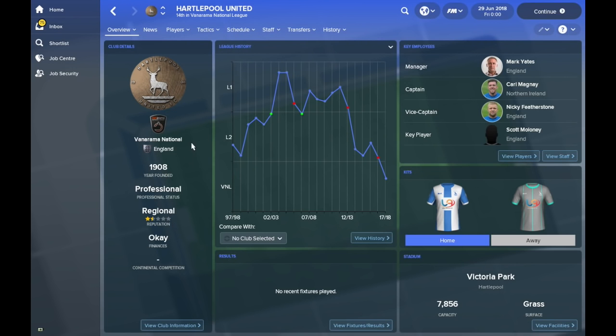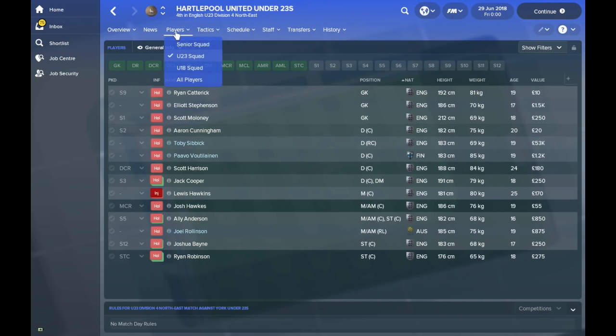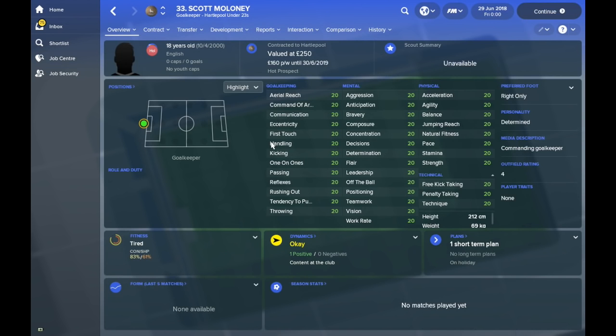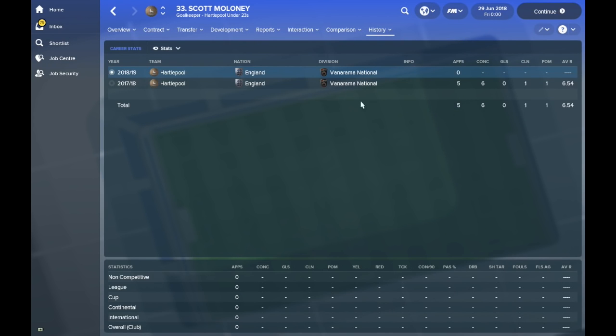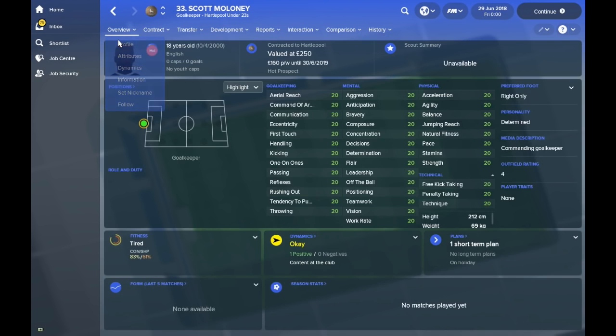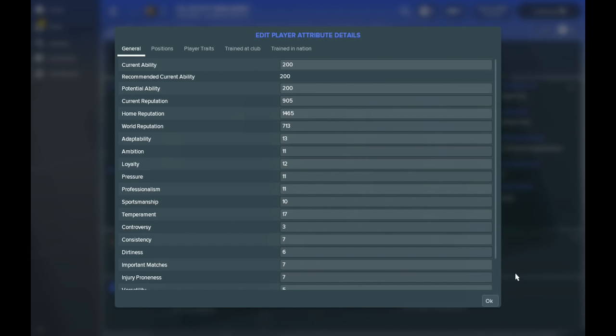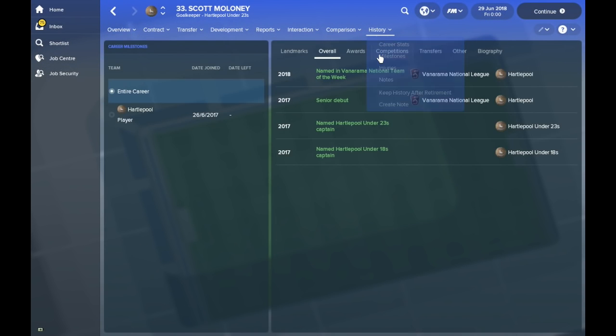We are now one year into the future. Hartlepool finished 14th in the Vanarama National League, so our goalkeeper must not have been doing too well. He's listed as their key player, but if we look at the senior squad, he's not actually in it — which makes no sense whatsoever. He's in the under-23s. He still has his perfect attributes and is only valued at £250. He played five league games last season, conceded six goals, and got a poor rating as well. I have absolutely no idea what has happened here — he made his senior debut in 2017 and was in the Vanarama National Team of the Week, then became under-18 and then under-23 captain in very quick succession.